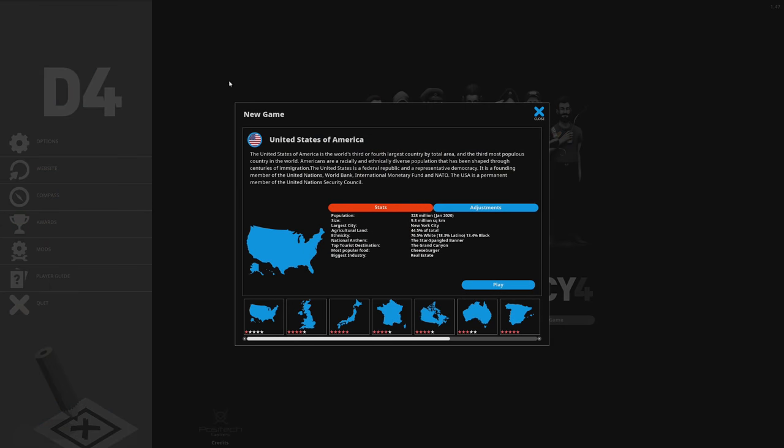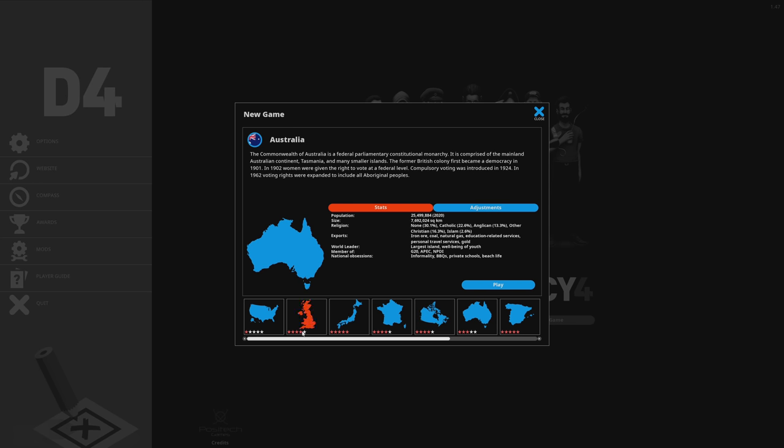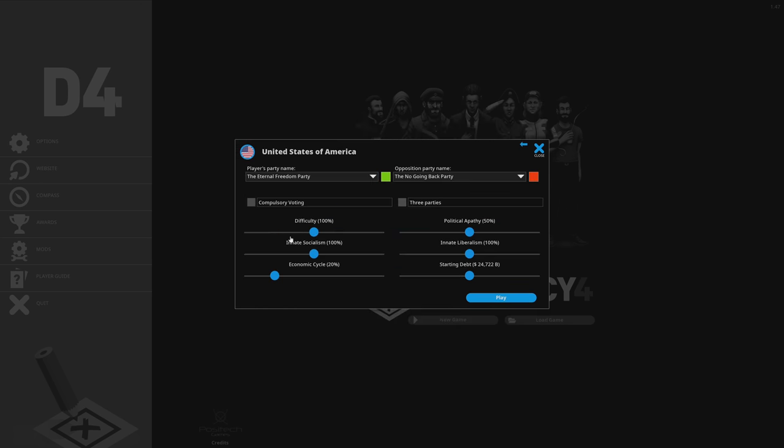I'm hitting new game and I'm going to choose the United States of America. You can also choose United Kingdom, Japan, France, Canada, Australia — countries that have very different political environments and very different populations with different acceptance and expectation of things. That's the diversity of people.